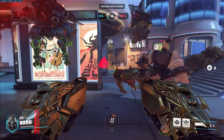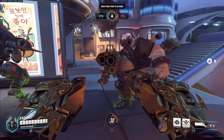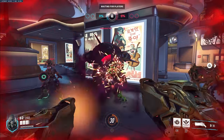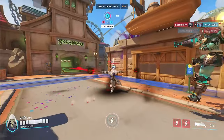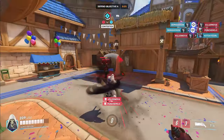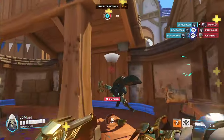Lifesteal is very important to Reaper's survivability, so look out when the enemy tanks have armor because it will significantly reduce the amount of health you gain due to their damage resistance. If you're low in the middle of a fight, you need to look for big targets to farm lifesteal off of. Once you're healed up, go back to looking for picks or pressuring the enemy tank.